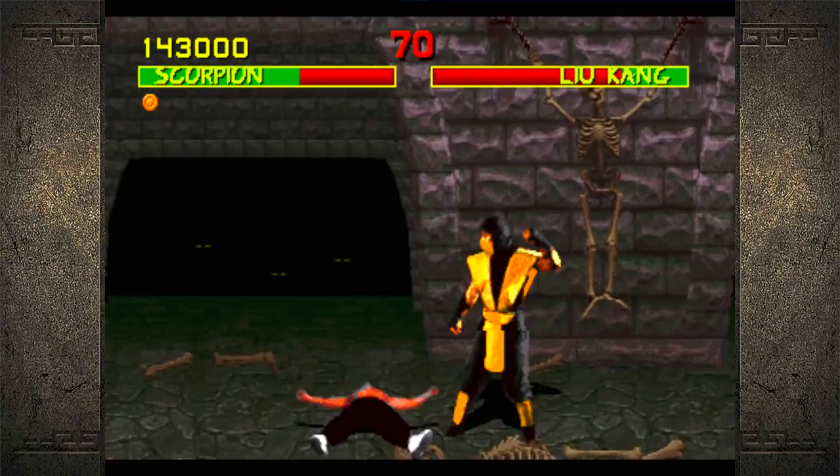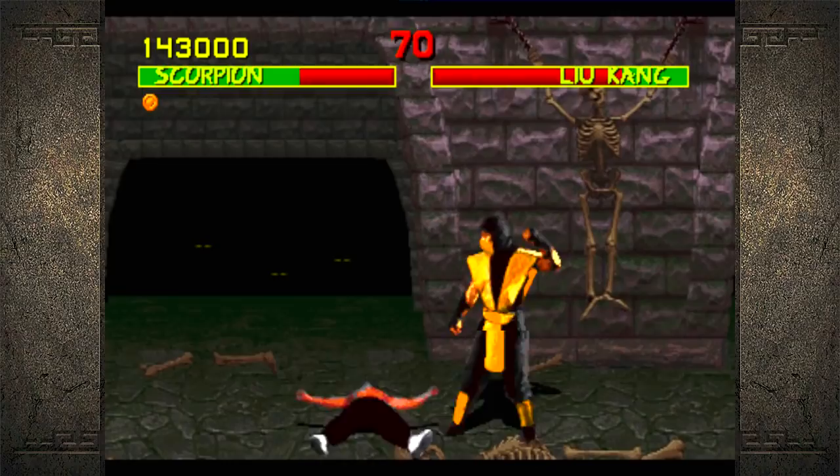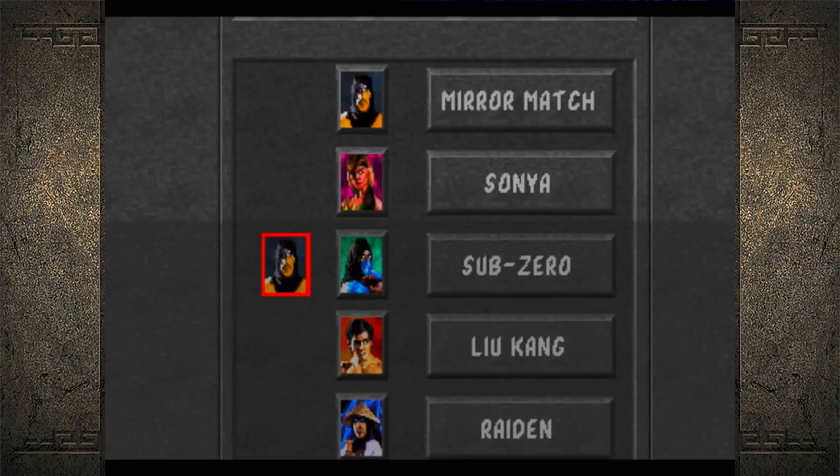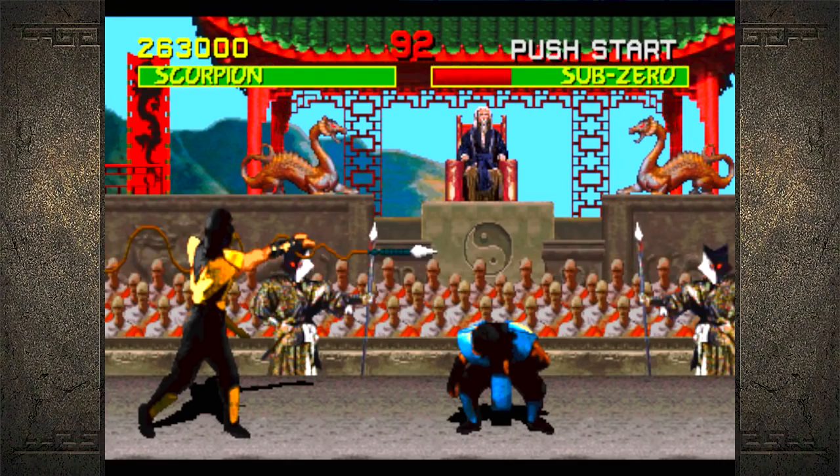That's a get-out-of-jail-free card right there. I was too far away — gotta be sweep distance, gotta be sweep distance. I only need two more characters, but then I have to do the challenges — whatever they're called.